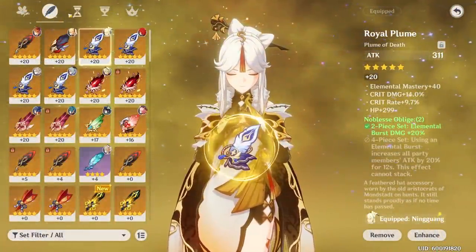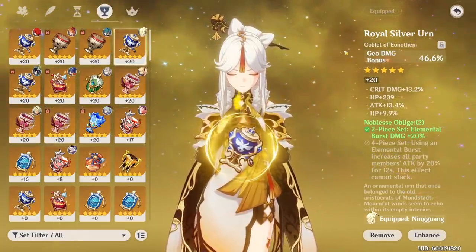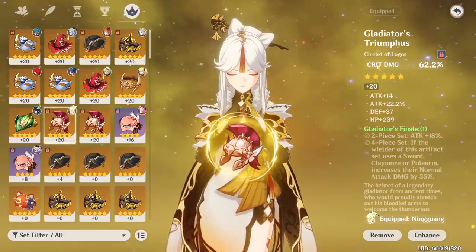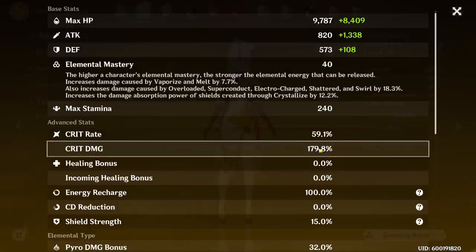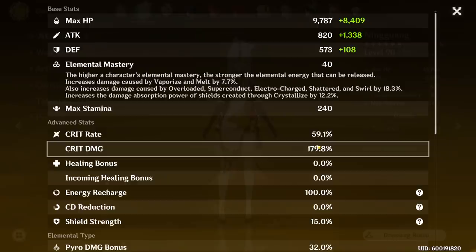For artifact stats, you'll want Attack on the Sands as usual for DPS. Use Geo Damage on the Goblet — it's the only and best option. For the Circlet, Crit Rate or Crit Damage can both be excellent depending on your current ratio. Personally, I have about 60% Crit Rate and 180% Crit Damage. I could use a bit more crit rate to hit the 1-to-2 ratio, but managing it is tricky — a crit rate helmet would give too much crit rate and not enough crit damage — so balance it as best you can.